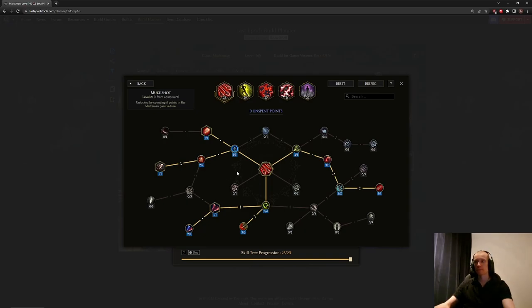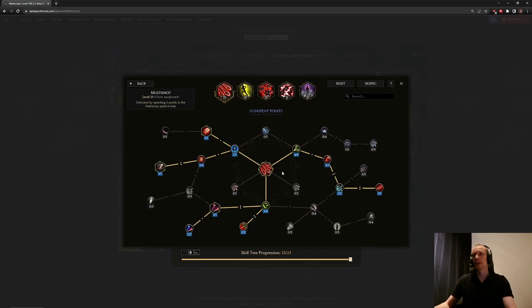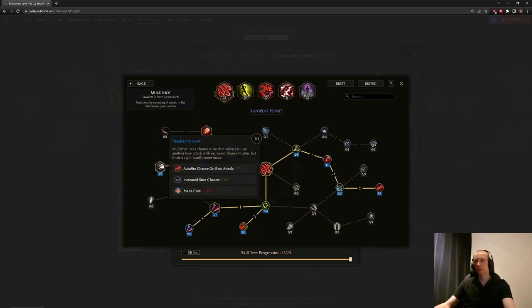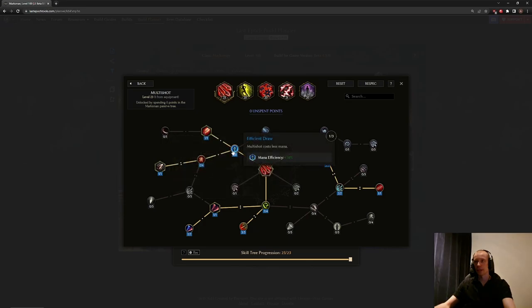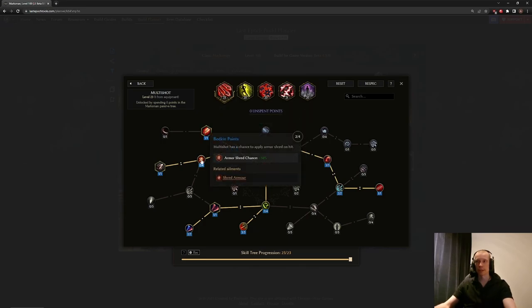Starting with Multishot — we're going for the procking playstyle. We're mostly going to be channeling with Flurry to proc the Multishot. Every now and then you can also use Multishot as a self-cast, like a direct Multishot, just to get haste and stun some enemies while moving through the Echo. But the mana cost is going to be very, very high — it's a 30 mana cost to shoot Multishot yourself.